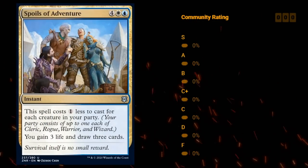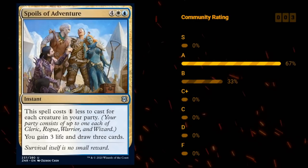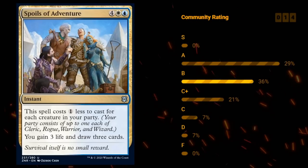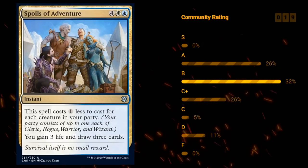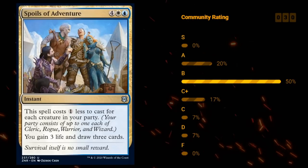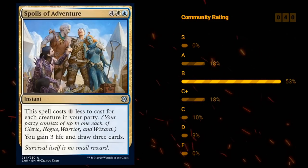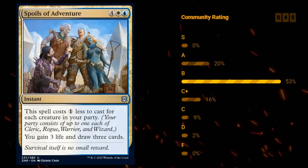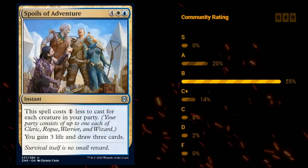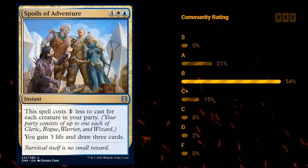Next up we have Spoils of Adventure — 6 mana for an instant at uncommon, costing 1 less for each creature in your party. You get to gain 3 life and draw 3 cards. Blue, white, and green are the party colors with most of the party synergies, so having this in those colors makes sense. It's not going to be too difficult to cast this for around 4 mana, and 4-mana draw 3 and gain 3 at instant speed is quite a bargain. Spoils of Adventure seems great — definitely at least a B, and in very synergistic party decks even higher.